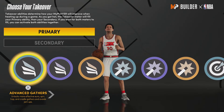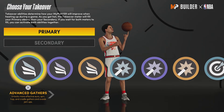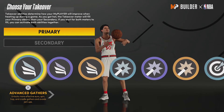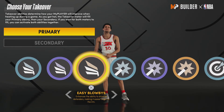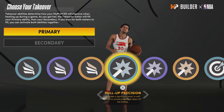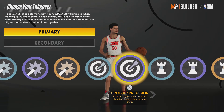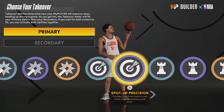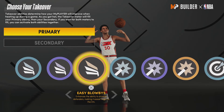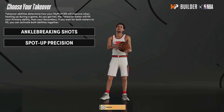And then for takeover, I don't know what I should do — I feel like I got a lot of them. Should I go ankle-breaking shots here? Or I may go spot-up. You know what, that's what I'm gonna do — I'm gonna go ankle-breaking shots first, and then I'm gonna do my spot-up precision.